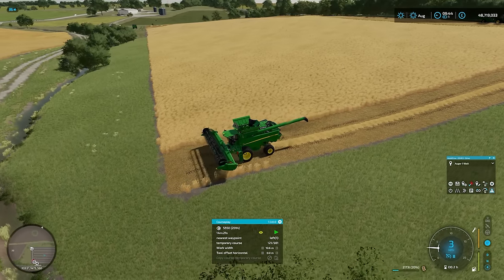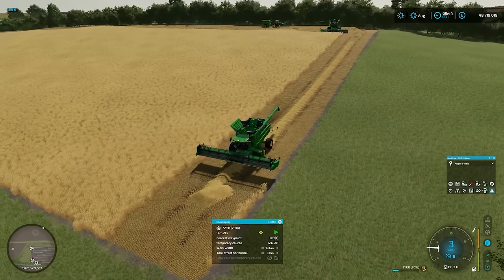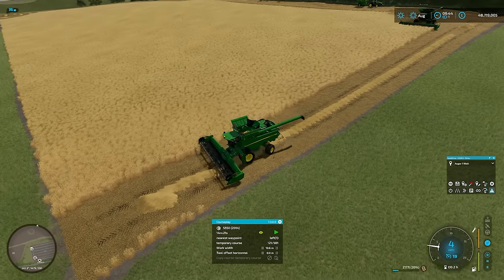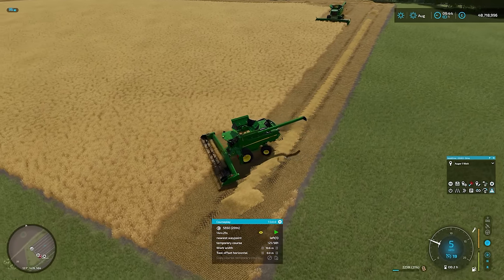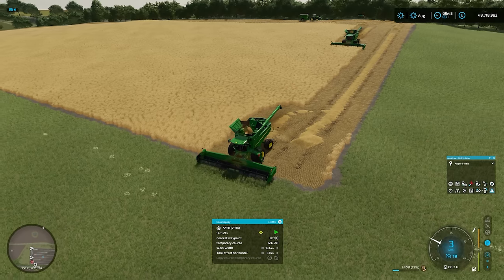Allocate one auger wagon to each of the two combines and it works a whole heap better. We'll let them cut out these corners. The headlands are a bit of a frustration, especially when you've gone for sharp edges like I have here. I should have gone for smooth just for ease to show you in the demo, but at least you get to see how the sharp corners work and how much more of the crop is saved.